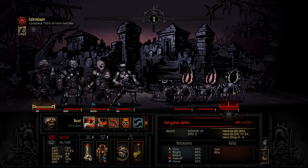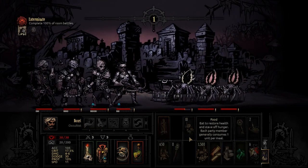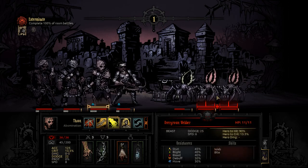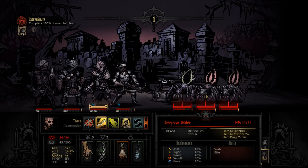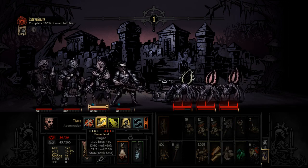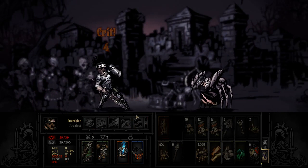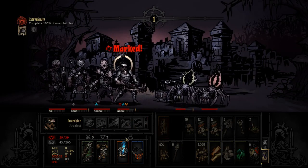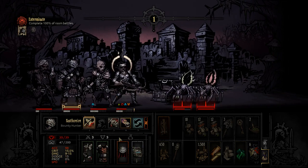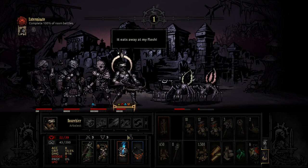How much damage do we do? 4 to 6, with a 17% chance of crit. Transforming in the dark is going to be a little stressful, so let's just go for the old-fashioned beatdown. Oh come on — I guess it wasn't that bad.